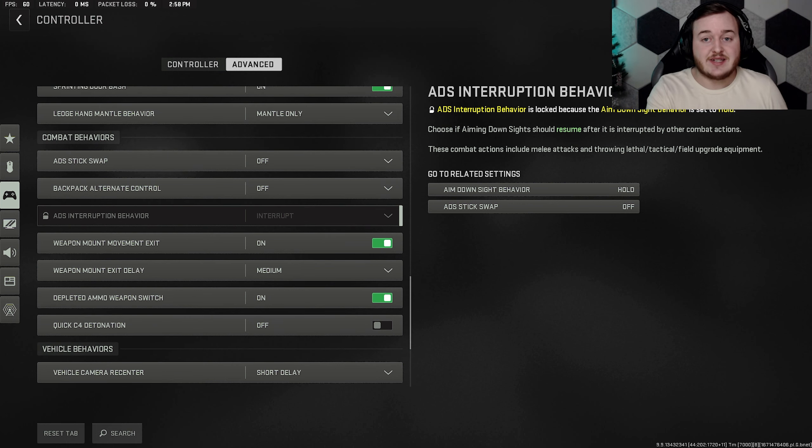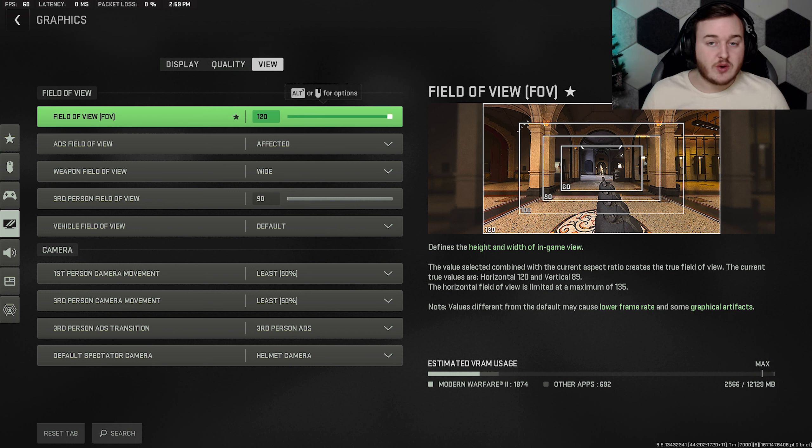Now going to view settings — very important for console and PC players alike. Field of view: 120. It makes everything look wider. A lot of people used to ask me how I was moving so fast — it's really just the 120 FOV, a placebo effect. It makes you look like you're on rollerblades running around the map.